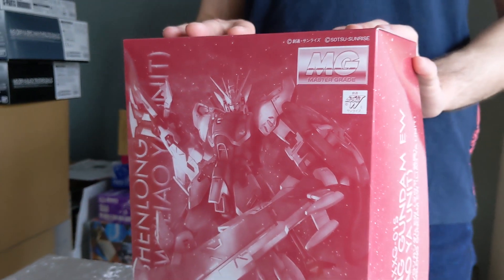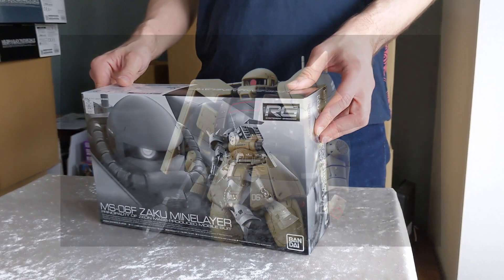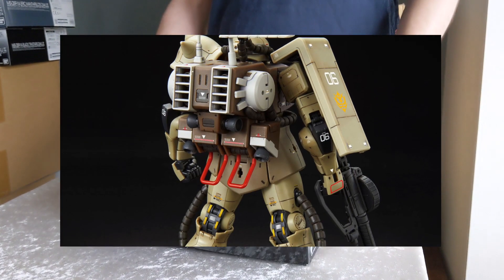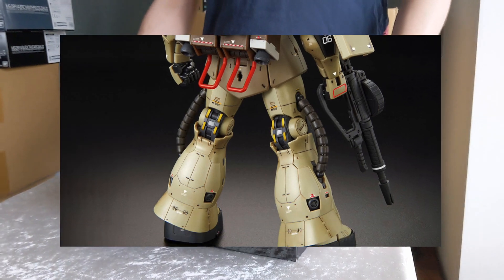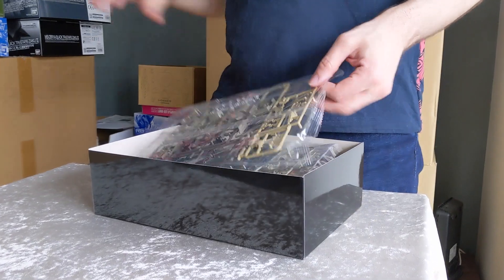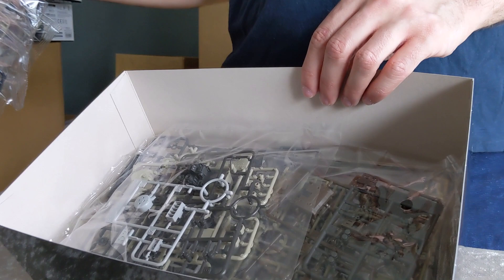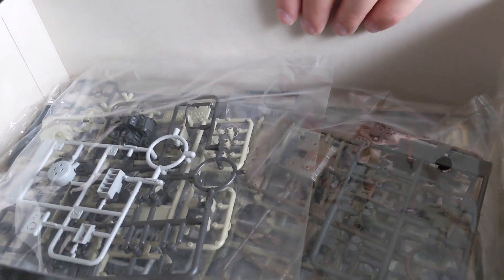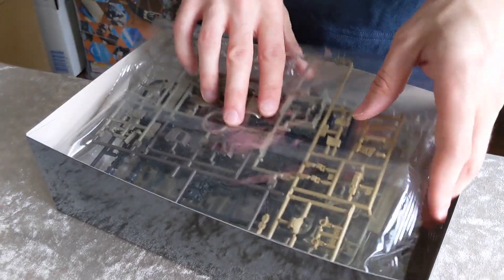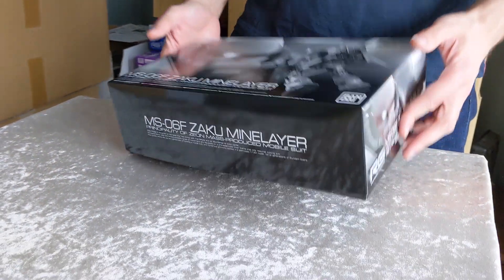The RG MS-06F Zaku Minelayer is leftover stock from last year — a variation of the Zaku High Mobility Type, best displayed backwards with its really cool backpack. No water slides on this one unfortunately. This is now sold out on the store — it was just leftover stock and went fairly quickly — but I do have a few left, so if it interests you now's the time to pick it up because I have no clue when it's coming back.